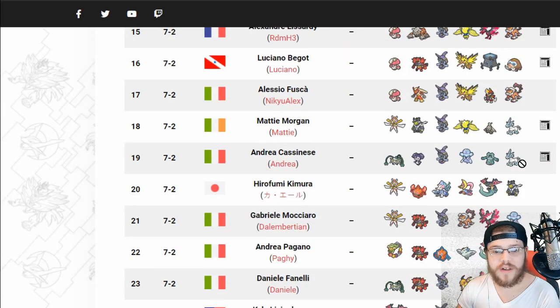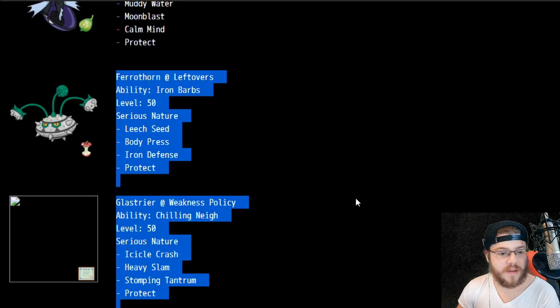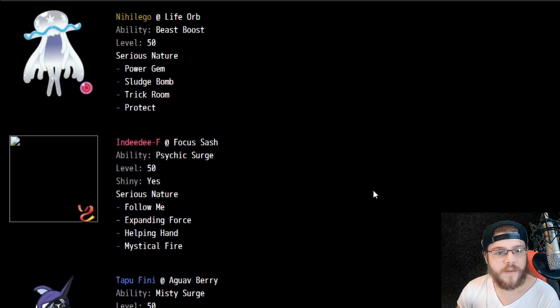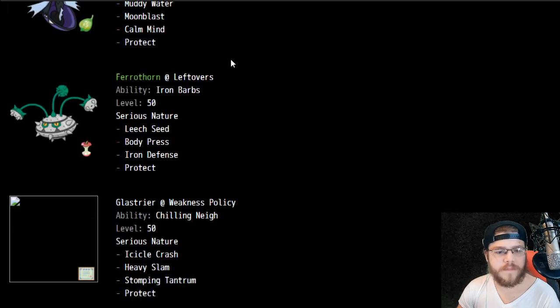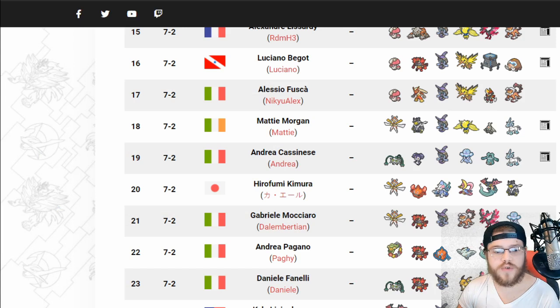Next we have Bronzong-Glastrier, which is interesting. We also have Nihilego — Life Orb, probably an offensive max-speed Nihilego unless the team is more focused on setting up Trick Room. But looking at it, it does seem to be pushing fairly hard towards Trick Room.